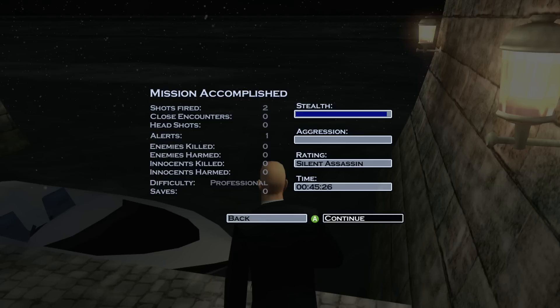Let's check out our overall score. Two shots fired in the whole game. Only one alert — that's because of the sniper mission where you're actually killing someone in front of like five other people. But other than that, we are good to go — we've still got our Silent Assassin rating. Hopefully you guys enjoyed. Don't forget to comment, rate, subscribe, and we will see you on the next mission.